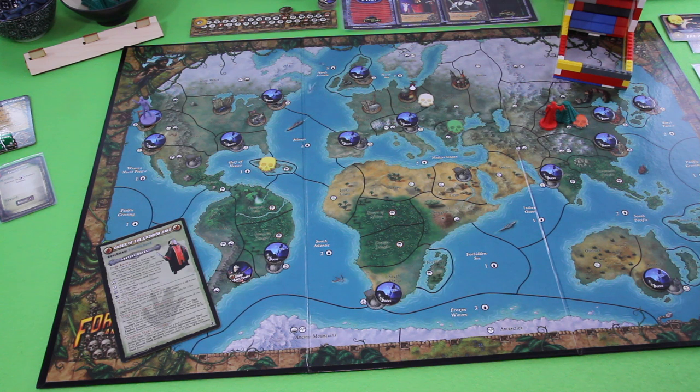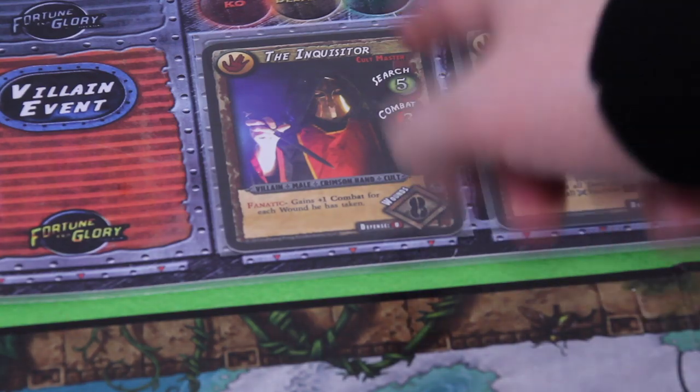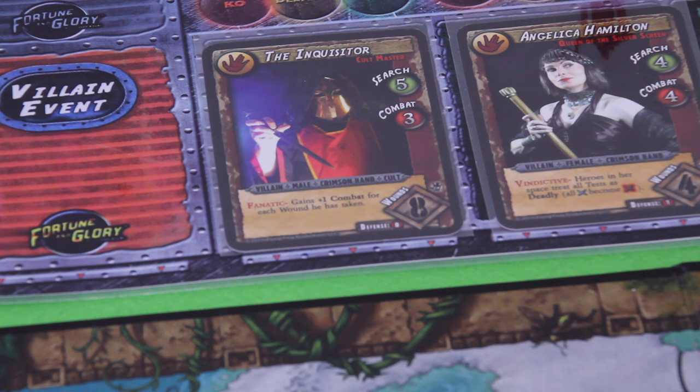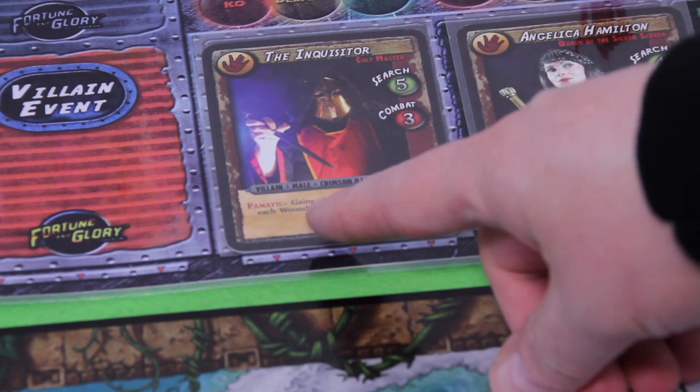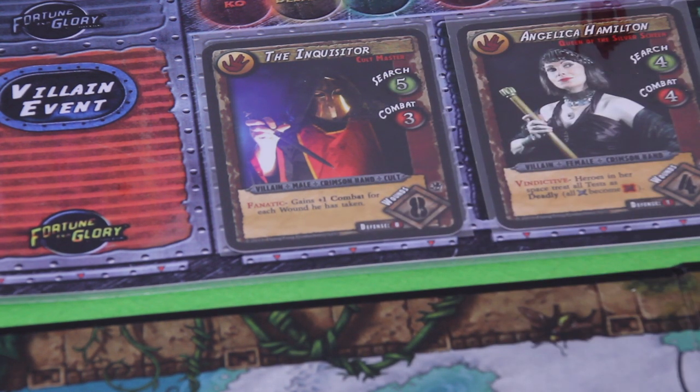So a little disclaimer up front. We already have our first villain on the board — the Ink Visitor, who has a surge rating of 5 and a combat rating of only 3. He's a fanatic: he gains plus 1 combat for each wound he has taken, and he can take 8 wounds overall. I can remember maybe two or three times I was ever able to defeat one of those villains.